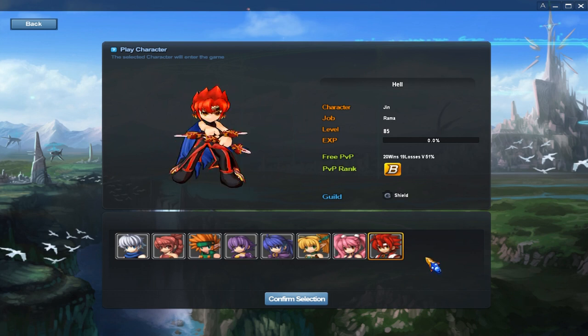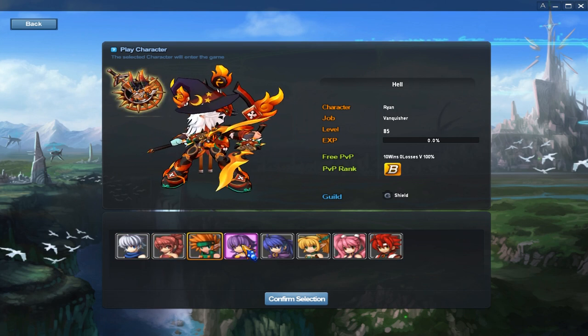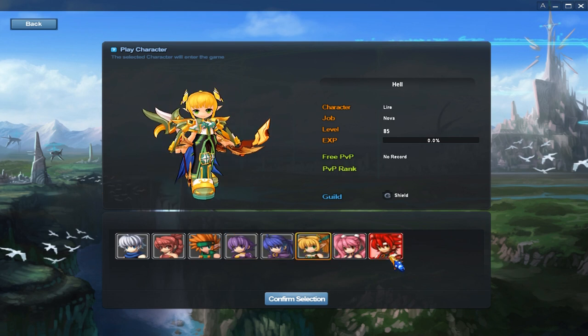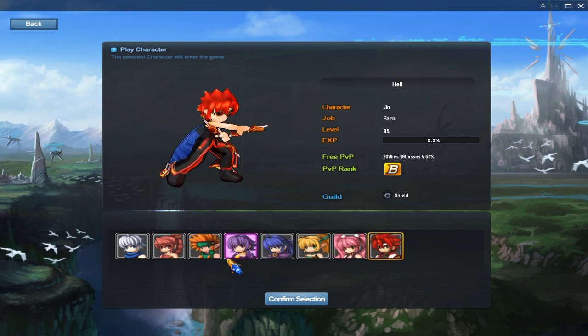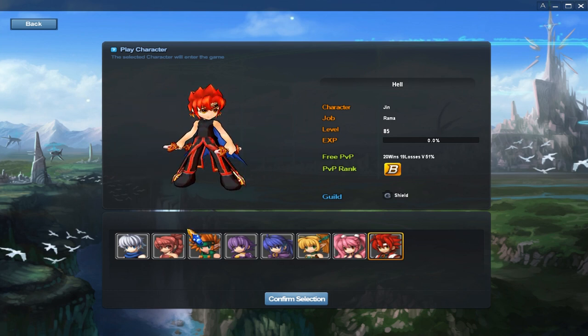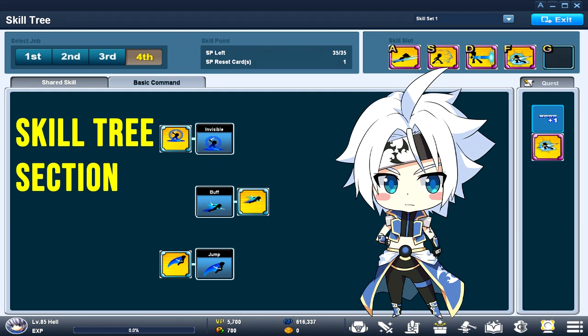I'll be going over the main characters you should probably consider putting time into: Lass, Ryan, Army, Renan, Larry, and Jem. These characters are good starters to use. If you're very new to gaming, start with Alesis because she's very new-player friendly. I'll be going over every character's skill tree before I proceed to the next topic.